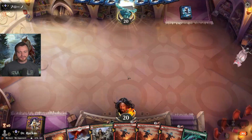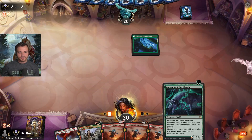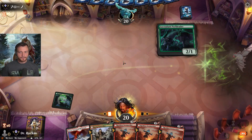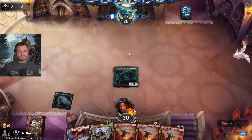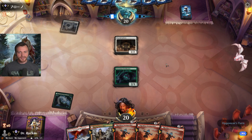Great curve here. Start on green — Pack Leader. Mono white aggro.